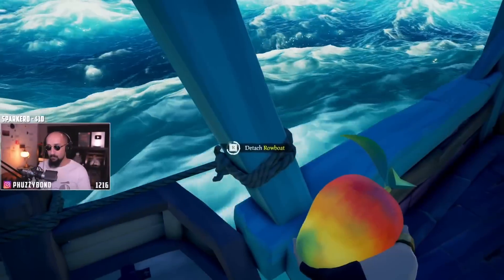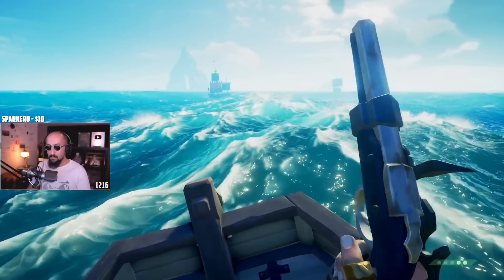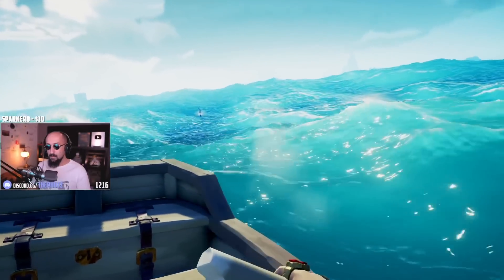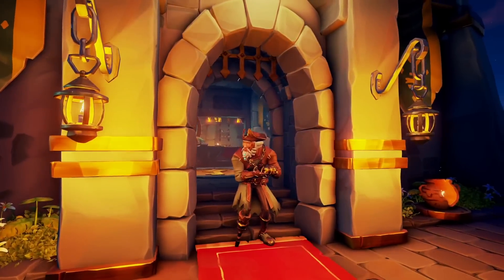If you are a duo, sloop, brigantine, or a galleon, then this is where you need to designate roles. While being chased and ensuring you are at a distance, there is no time to ask who's going to protect our loot. This is the step you should consider as soon as you set sail. For example, Greg the gold geek is our designated loot protector. So when the time comes, you unleash Greg for step 2.